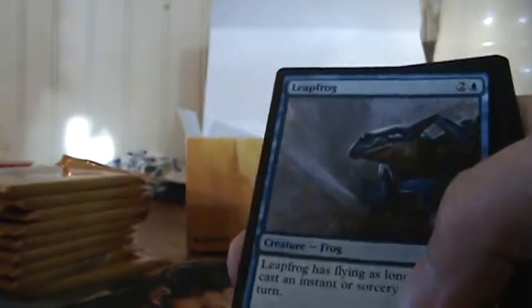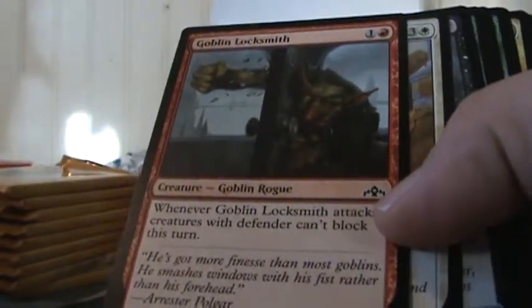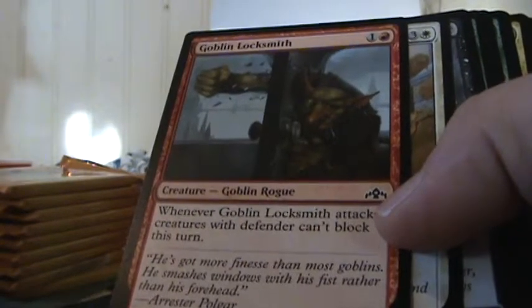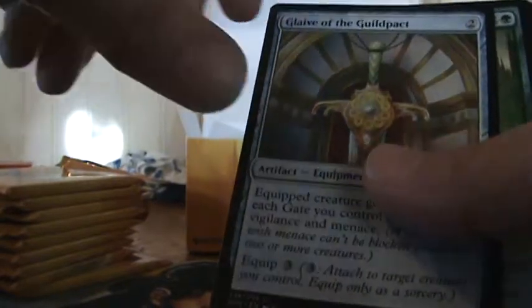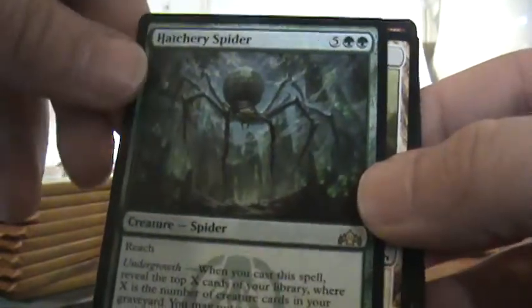Someone was saying all the split cards are horrible, but with split cards it's kind of hard to determine their value exactly, so we'll see. Leapfrog — you remember that game we all played as kids? Goblin Locksmith's flavor text is awesome: he's got more finesse than most goblins, he smashes windows with his fist rather than his forehead. Skip the commons. Glaive of the Guildpact, sprouting renewal, and a Hatchery Spider — not a very good rare.